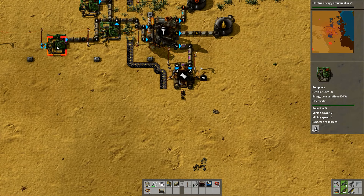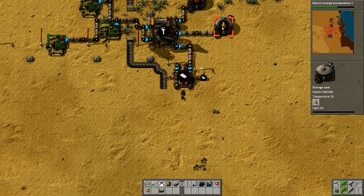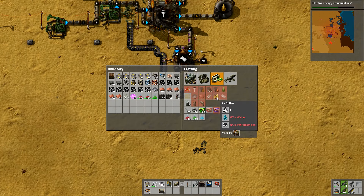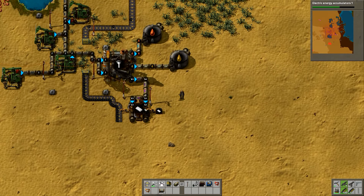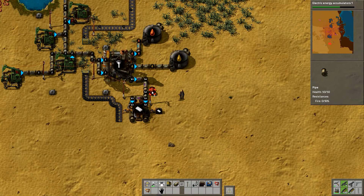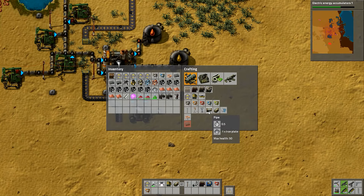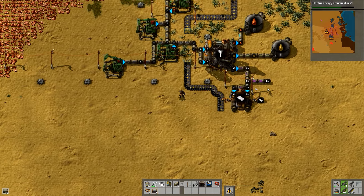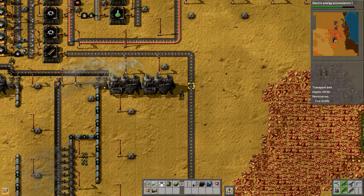We've got quite a bit of oil coming in - this is all full here, so it's coming along at quite a nice rate, and that is going to fill those tanks up fairly quickly as well. I want to get the iron plates down so that I can start. I want to do sulfur first - water and petroleum gas to make sulfur. So what we'll do is we'll split a pipe off of here - that's going to come out this way. We've run out of pipes and I've probably run out of iron plates as well.